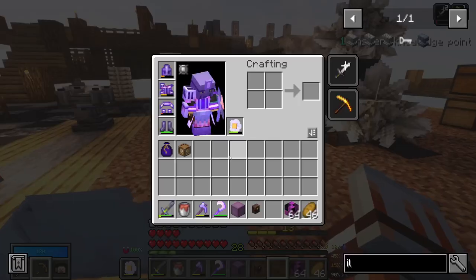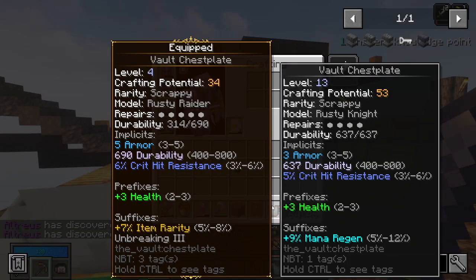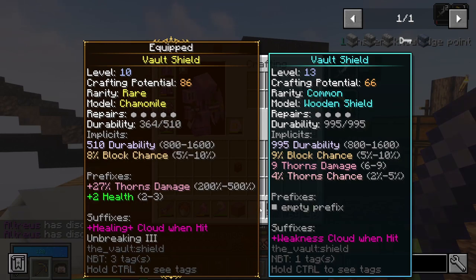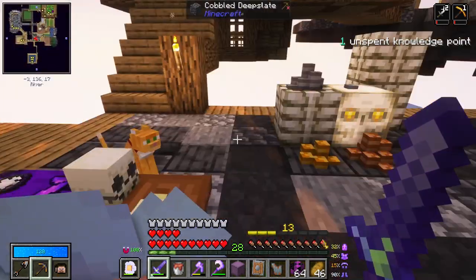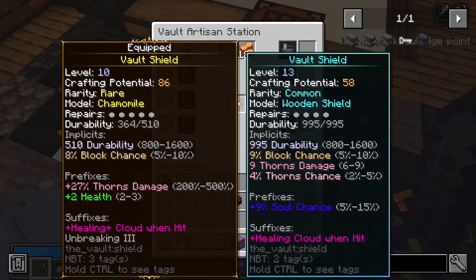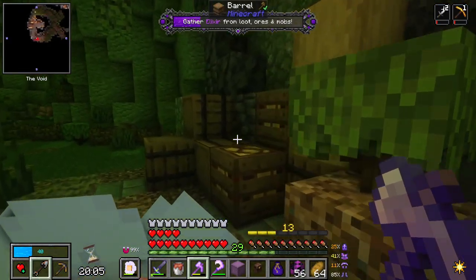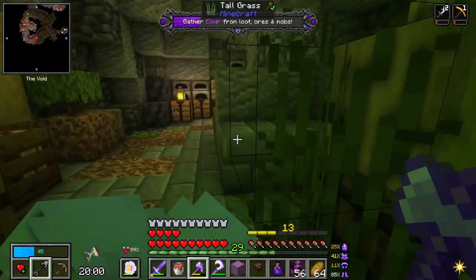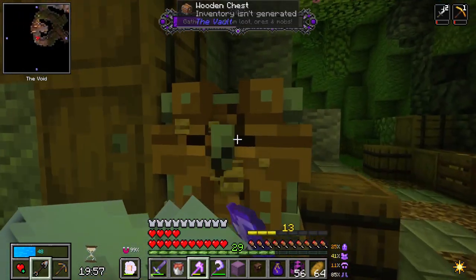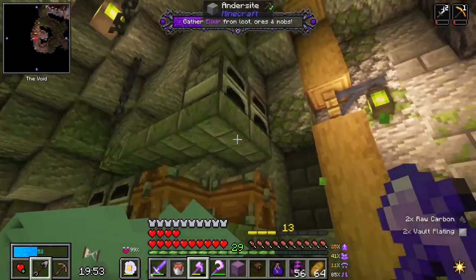We should go back to picking up gold. It's a good fallback if we need one. I think we can reroll this one - 9% soul chance, that's a lot more soul, and healing cloud on hit. I like this for when that one breaks. I forgot to start recording and I just completely missed doing a whole dungeon. You missed the dungeon, sorry. But I'm recording now, so get with the program.